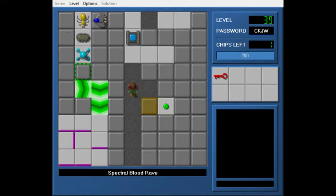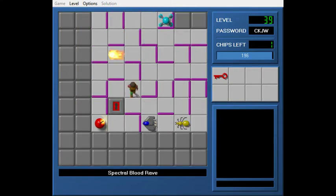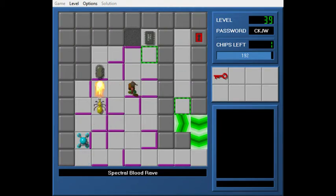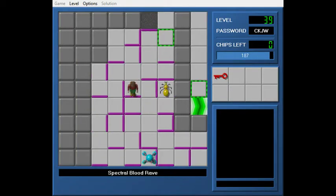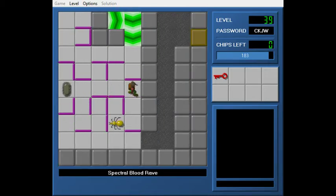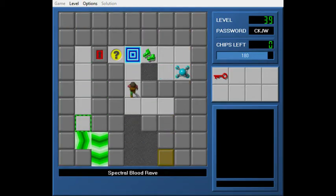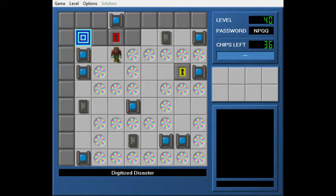Let's get Spectral Blood Rave — I'm just going to release the monsters and explore. I'm not sure if I need to use that for anything. Let's just wait for this bug to clear out. Sweet. I could have gone for the hint but I'm good. That used Damp — I could tell.